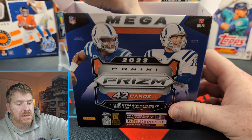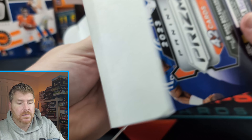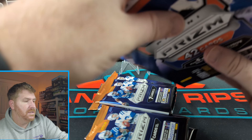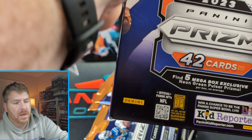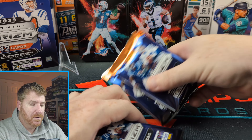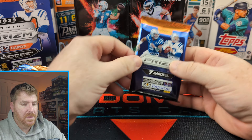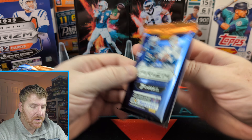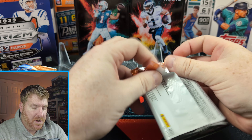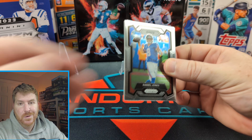You get an oversized box and then inside your oversized box, you get just some packs of cards thrown in there haphazardly. There they are. That's all the cards you get. Mega box. Got some Colts on the cover there. Here we go. Let's start, let's see what we can get. Seven cards per pack. Let's see. Dolphins card, CJ Stroud — that's what we're looking for.